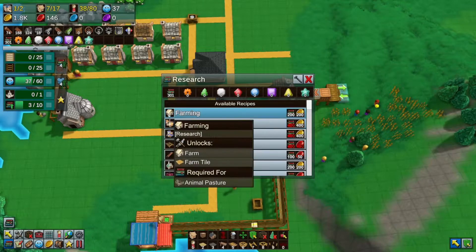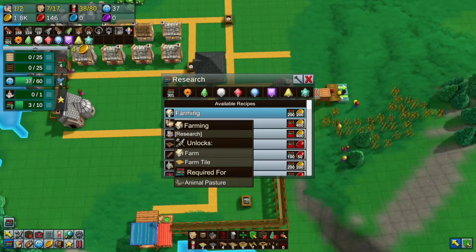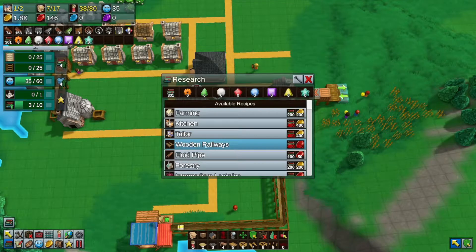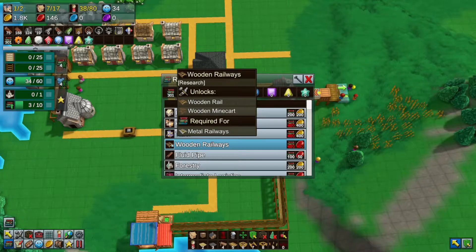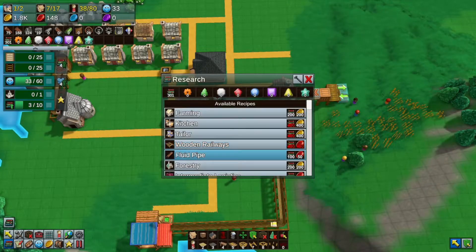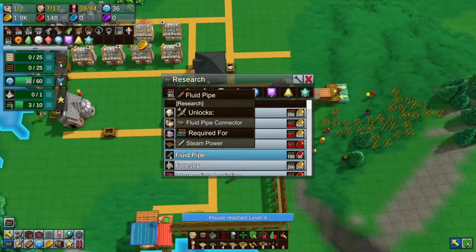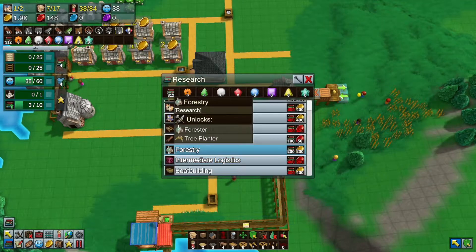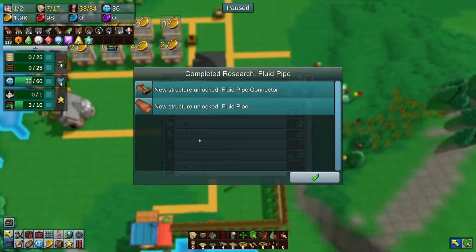Look at all the research - Kitchen, Farming. I think I might be into farming. Renewable wheat might be the way. Wooden railways - we can get wooden minecarts. Fluid pipes - yes, required for steam power. I think we're going to get fluid pipes.